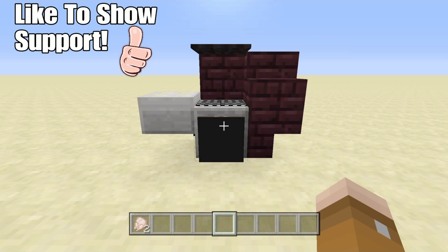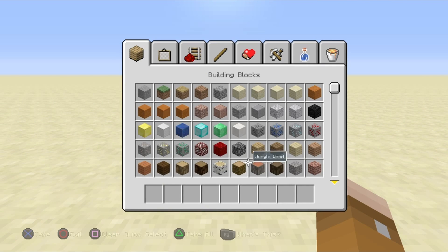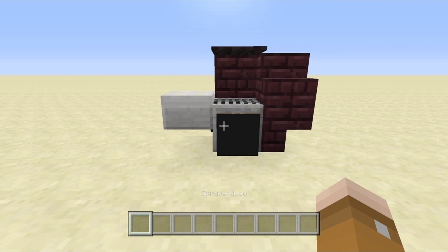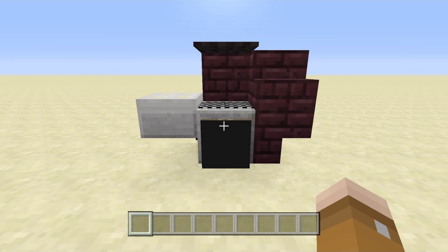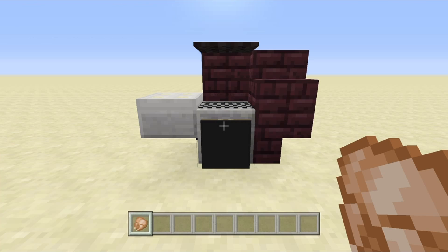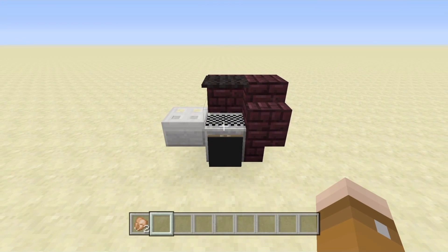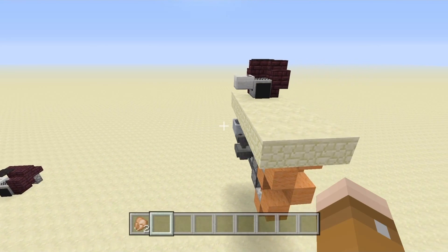Let's say we want to get some grilled chicken - we'll get two pieces. Not only can you drop in the chicken, it can't cook without fuel. Two pieces of chicken requires two pieces of logs, or you can do one coal. We sit here and wait as it cooks up. There's our first piece and there's our second piece. It does take a long time because we actually use a real furnace.